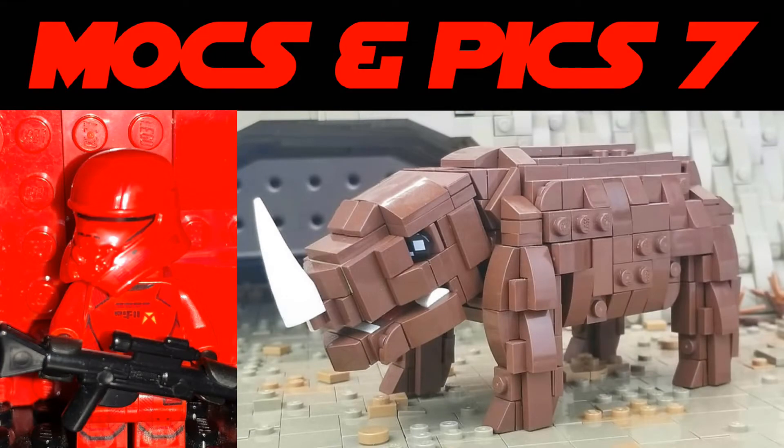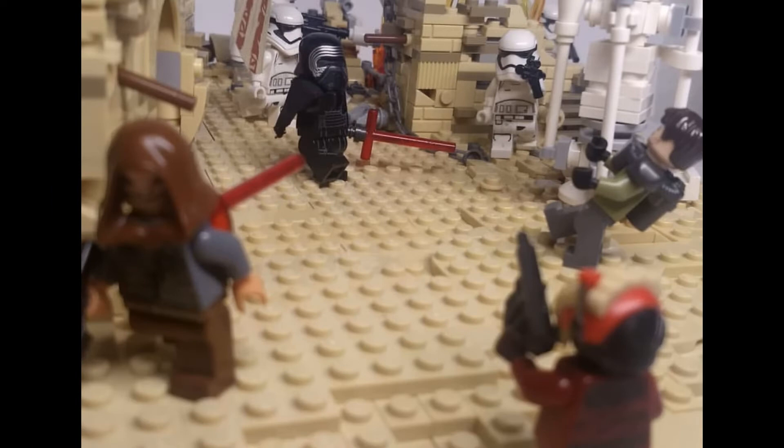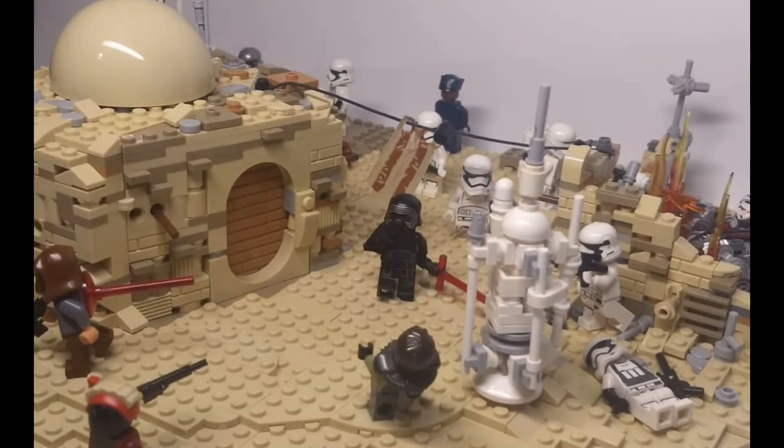Starting with the MOCs from Instagram, we're going to start off with the Lego Mock Dude, who created this awesome First Order versus Resistance MOC on a desert planet — this may be from The Force Awakens. There's a little bit of fire in the back, and Kylo Ren is marching around with the others. I love the house over there — it fits right in and the little details he added look great.